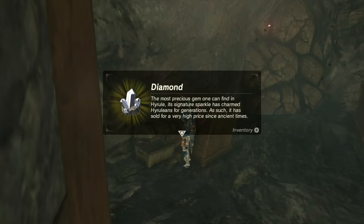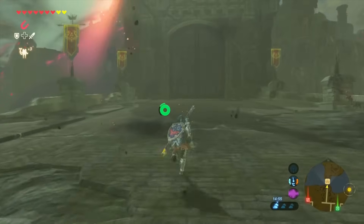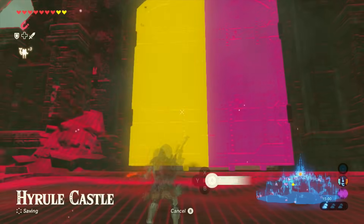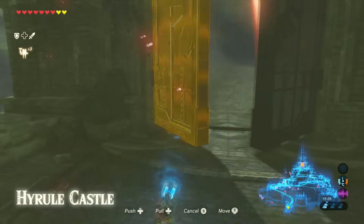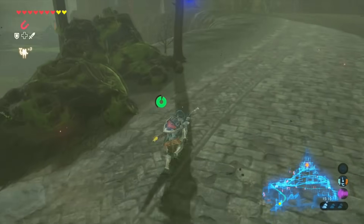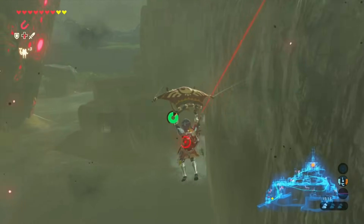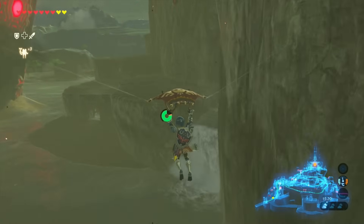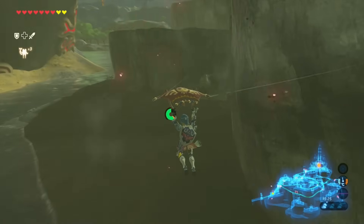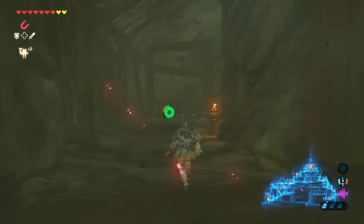The second method of getting to the castle and that specific cave is by going to the entrance of Hyrule Castle. Make sure you have your magnet rune ready so you can open up the door. Once you open up the door, just run up to the left side of this pathway and make your way to the edge. If you see that a guardian has aimed at you, just jump off the ledge and keep going straight — you'll be able to see the cave right in front of you. I already got the shield but I'm just showing you this second method as well.